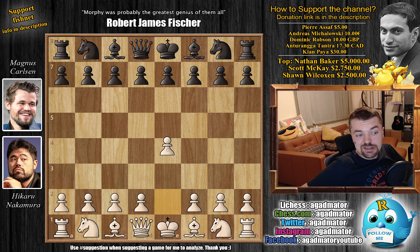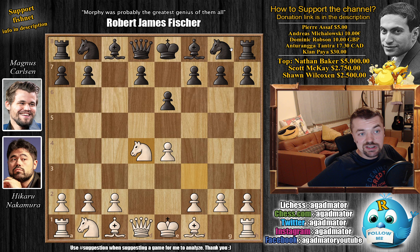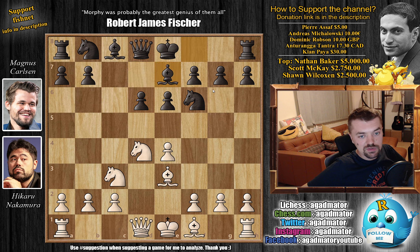For the fourth game, Nakamura sticks to e4, but Carlsen already deviates and goes for c5, the Sicilian. We have knight to f3, e6, d4, c captures on d4, knight captures, and knight to f6. We have knight to c3, Magnus goes for d6, we have bishop to e3 and bishop to e7 — basically the Scheveningen variation of the Sicilian.